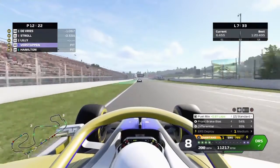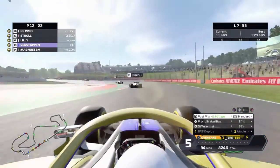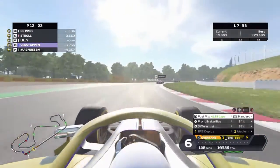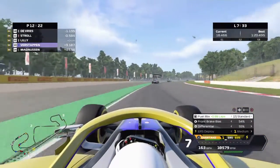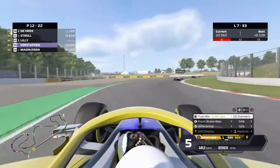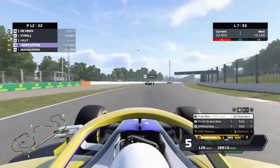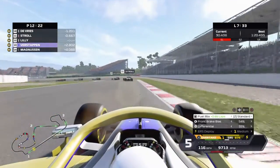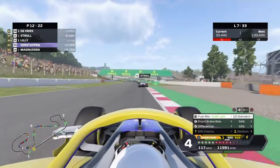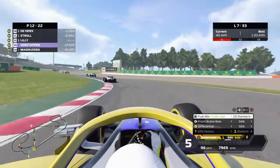Coming across the line on lap 7, we've jumped to P12 — the top-ten guys on softs are now pitting. Verstappen is less than a second behind. Those starting inside the top ten are likely doing soft-medium-hard or soft-medium-medium. Those of us outside the top ten, including ourselves, will run long on a one-stop strategy. We're still pulling away about half a second per lap from the back of the field, so they're not a concern.